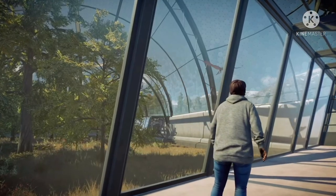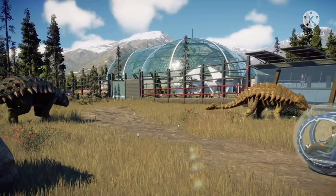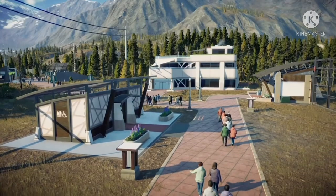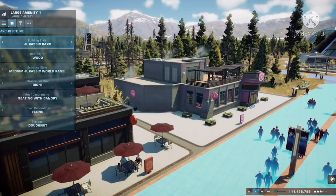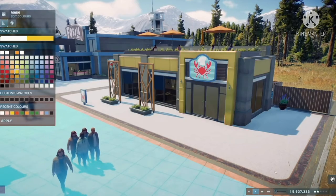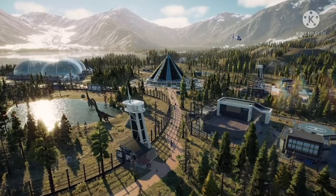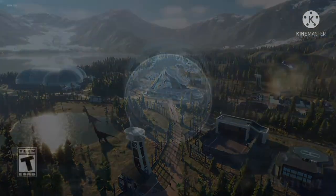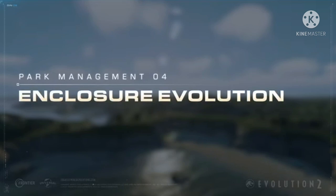Maybe the Indoraptor could even jump over a fence — imagine that, just leaping over and you'd have no idea how to contain it. And of course there's that shot of the Spinosaurus. I'm thinking the next species field guide before Evolution 2 launches is going to be Spinosaurus — good old Spino boy as our final species field guide before release.